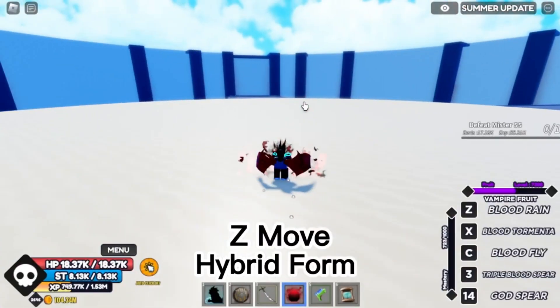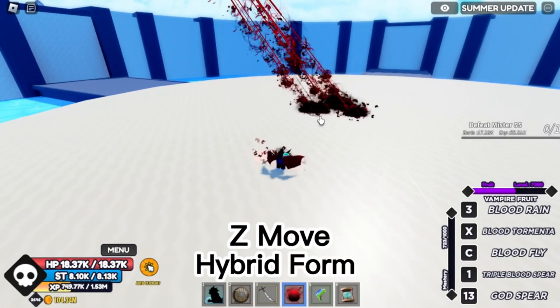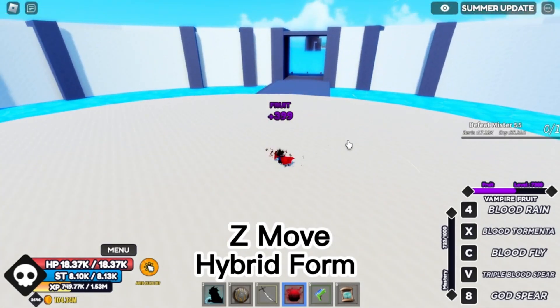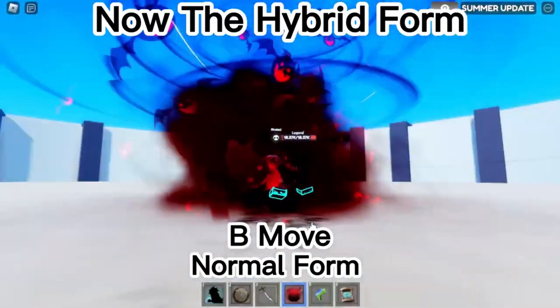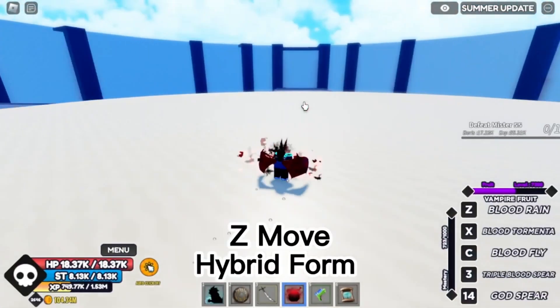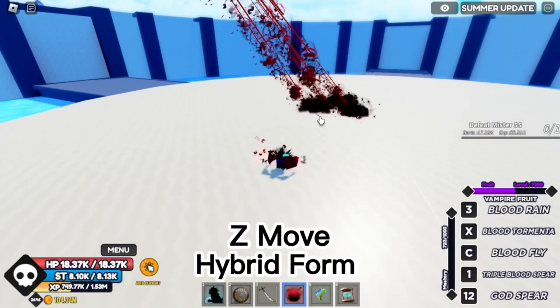The second fruit is Vampire Fruit. This fruit is good for 2nd Sea because it's the best fruit in terms of damage, and it's also a really good fruit for bosses. The second mode makes it really overpowered. The good thing about this fruit is that you can use fighting style and sword to boost your damage, which is really amazing.